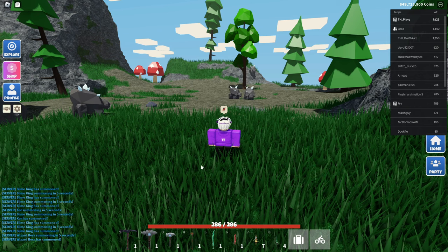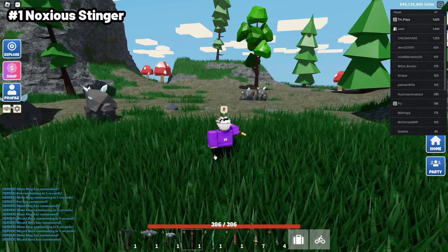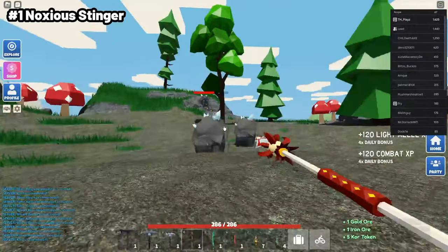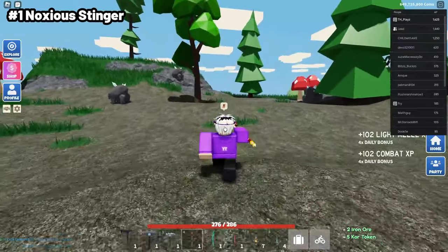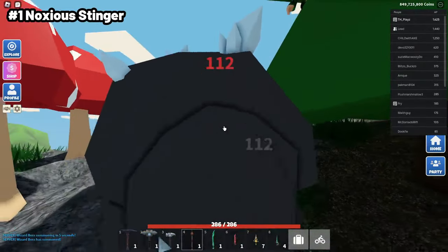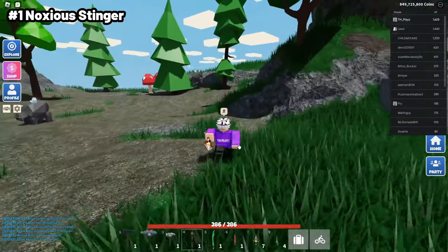The first category is Light Melee. The first weapon, one of the best in this category, is the Noxia Stinger. It does a base damage of 80 and then 112 damage. It also does tick damage of around 13, which is insane. And we've also got this ability where you can throw it and it does 80 damage. This is why I chose it first — it does the most damage, it does tick damage, and it completely obliterates any mob.